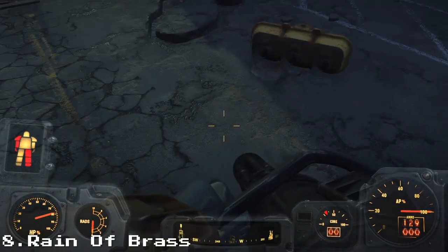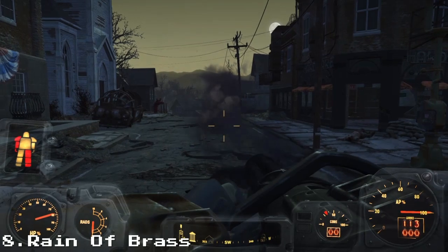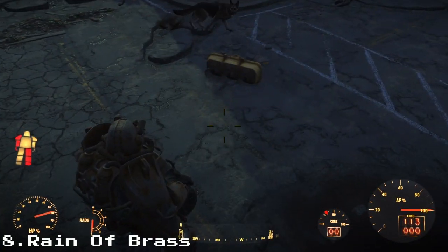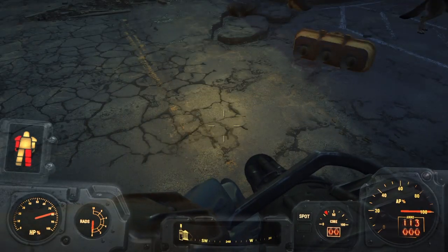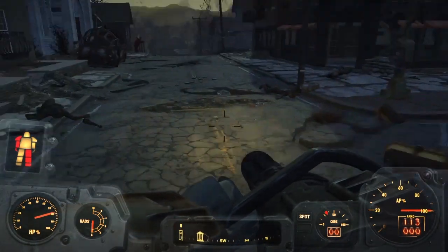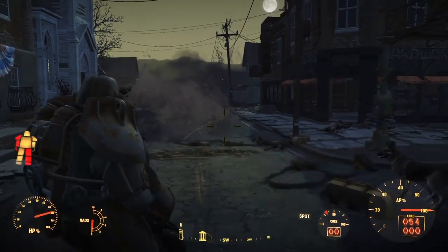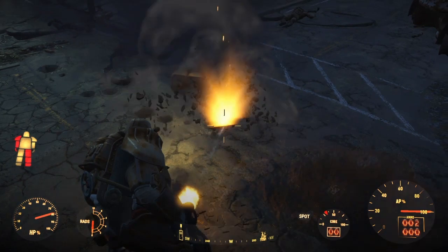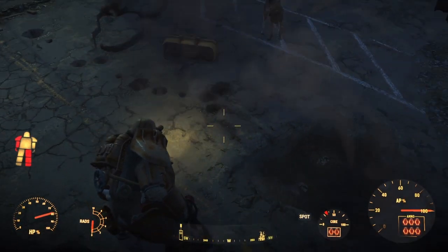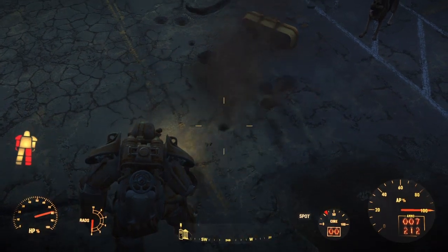Rain of Brass pretty much means when you shoot, all the bullets will be on the ground — like in this clip. I shot the minigun and there was a hell of bullets on the ground. So if you want to basically shoot up a deathclaw and then look at all the bullets on the ground, yeah. I'm pretty sure they had this in Fallout 3.